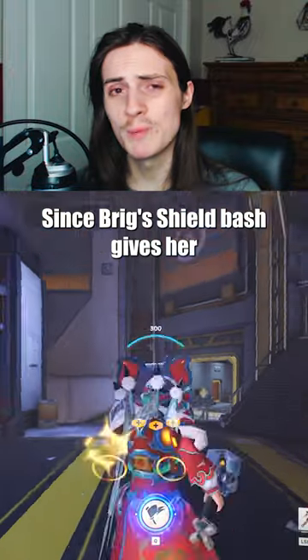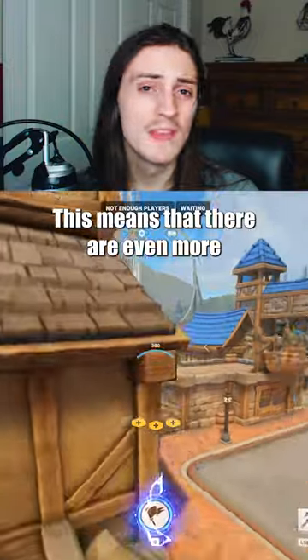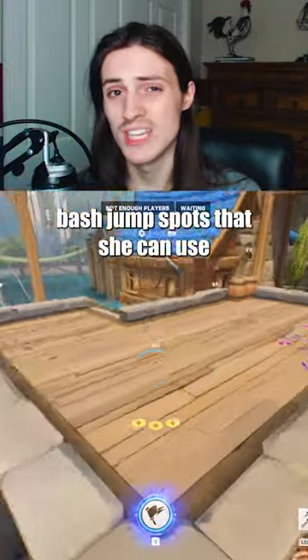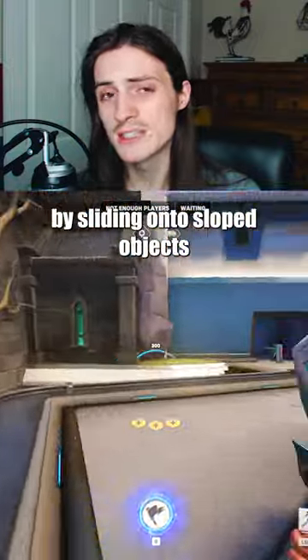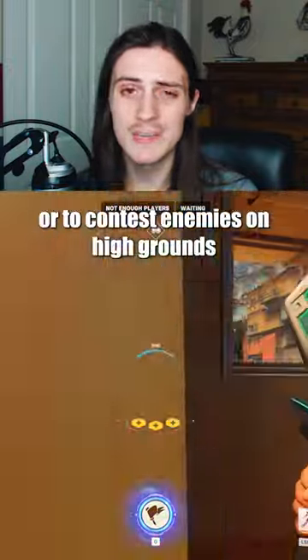Shield Bash Rollouts: Since Brig's shield bash gives her even more distance in Overwatch 2, it's even more effective for moving around with. This means there are even more bash jump spots she can use, by sliding onto sloped objects or ending her bash on them. Learn a few and you can use them to escape, or to contest enemies on high ground.